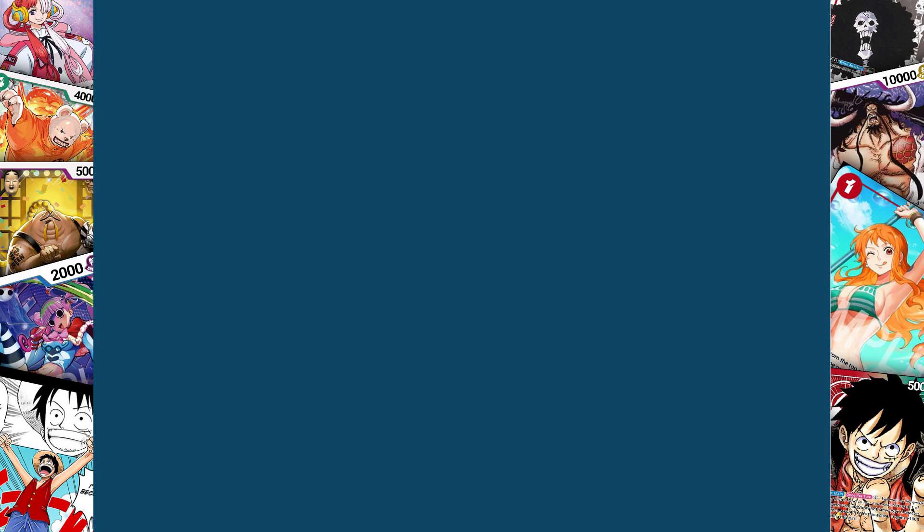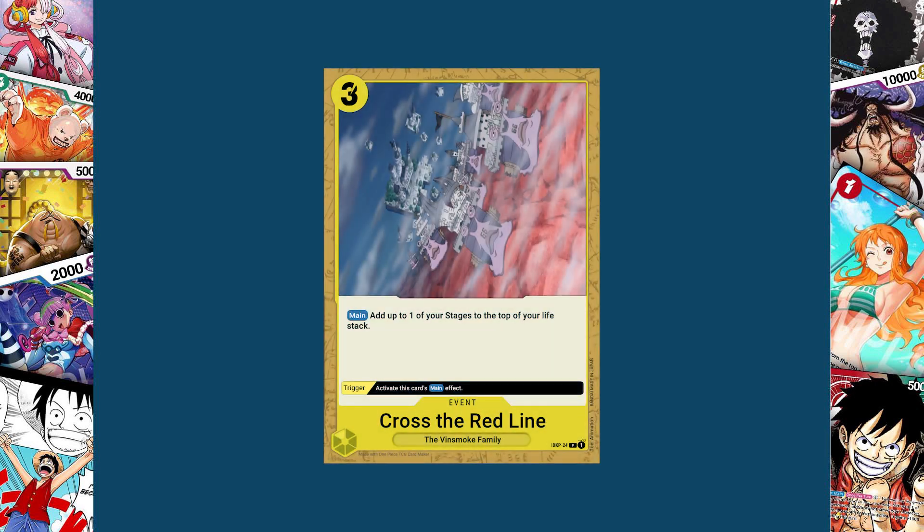Finally for our other yellow event we have Cross the Red Line — a three cost to play Vinsmoke family card that lets you add one of your stages to the top of your life stack. Its trigger lets you activate the main effect. The reason I did this is because the Germa Kingdom splits apart and comes together, and what's most important is that it moves. This is a great way to strategically take your stage having already used its ability and move it to your life stack, granting you one extra health you've been sitting on the entire duel. Not exactly a stage removal event card, but it removes it from your side of the field, so it still interacts with stages.